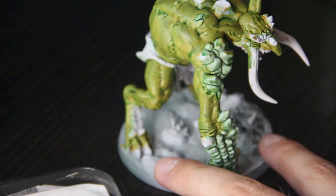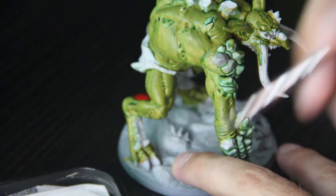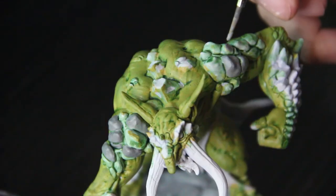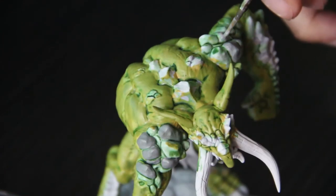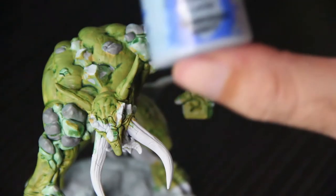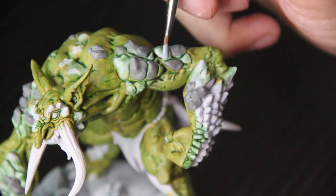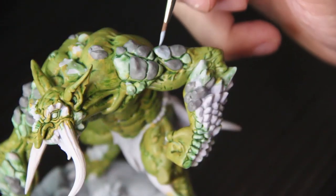Next up we have Dawnstone Grey. As you've seen from the inspirational art I was looking at earlier, a lot of these trolls — cave trolls or rock trolls — have kind of scales or growths on them, so the idea behind this is to give him a rock layer. After that, Fenrisian Grey, just to break up the rock surface and give it a couple of different colors.